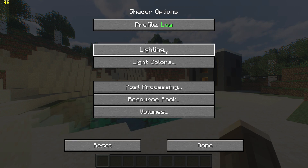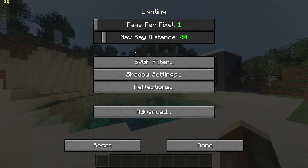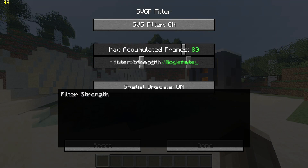Next, go to lighting and set the max ray distance to 20. Then go to SVGF and set the filter to very light and turn off spatial upscale.